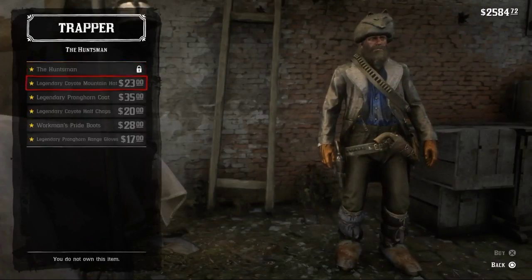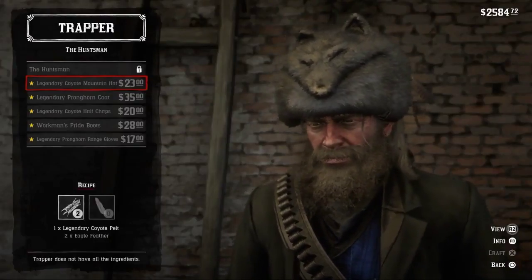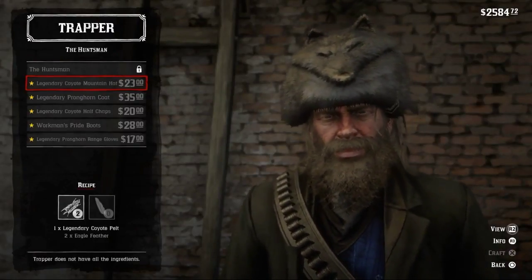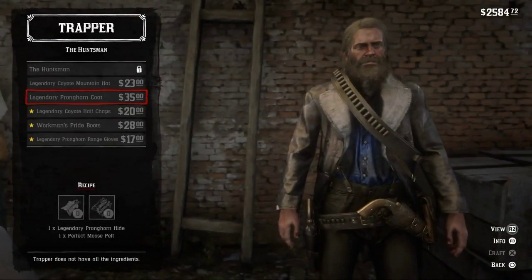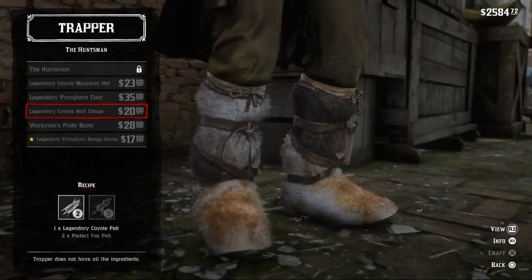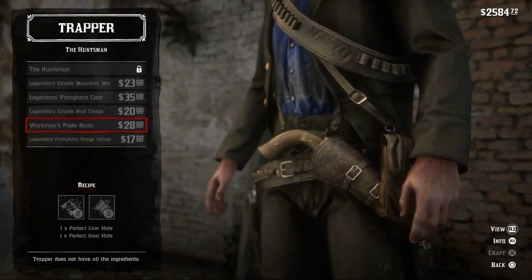Go ahead and sell your legendary pelt. You can use it to make a legendary hat if you have the eagle feathers it requires. So you just need to go get those eagle feathers and then you can make that legendary hat.